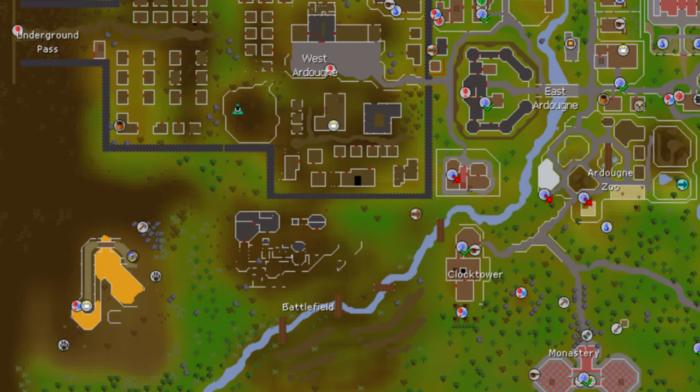The Arrhenia Altar can be found in the Arrhenia Cave, southwest of Ardougne. The red circle on this map indicates the entrance of the cave.